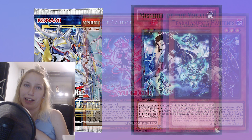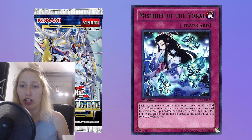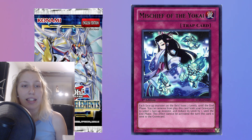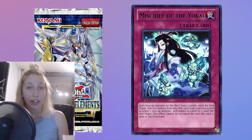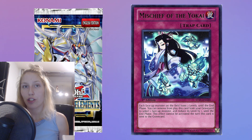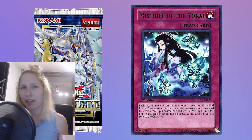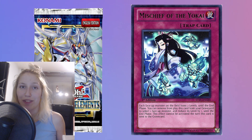So the first ruling is going to be on the card Mischief of the Yokai. Basically the question was whether or not if you're reducing levels of monsters, you can reduce them down to zero. Because the card, as you can see it on the screen, says that each face-up monster on the field loses two levels until the end phase. At first I didn't know either, because it would make sense to play this against Spright and make their levels zero. But does that actually work? And it doesn't.